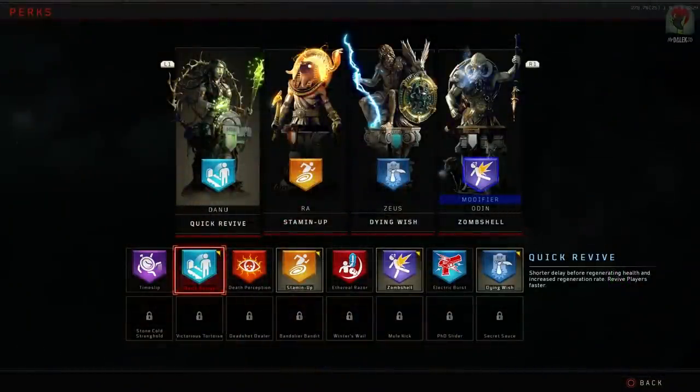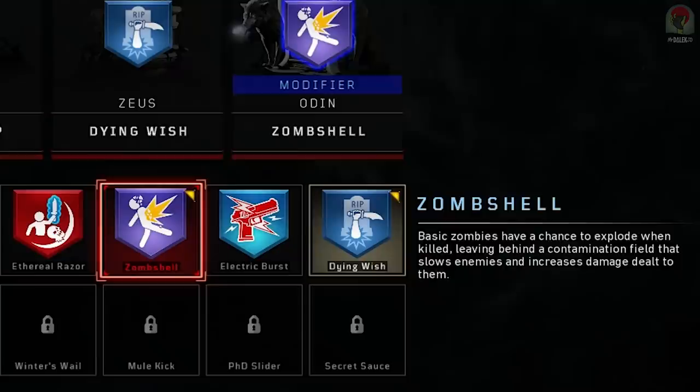The ability with this perk is that basic zombies have a chance to explode when killed, leaving behind a contamination field that slows enemies and increases damage dealt to them.